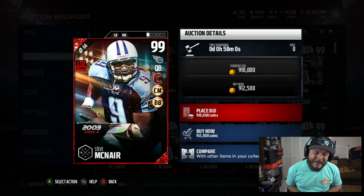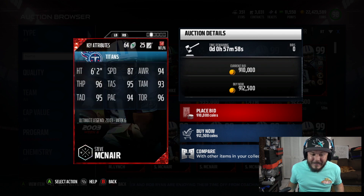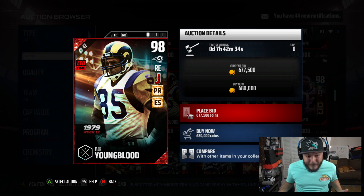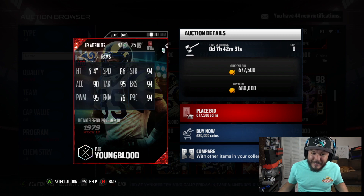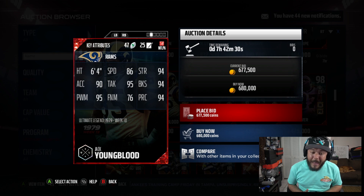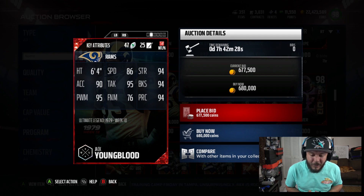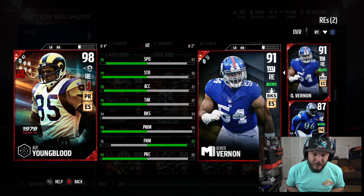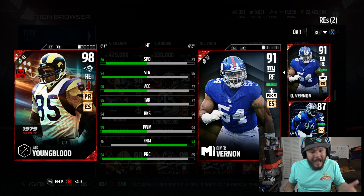Check it out though — 99 overall Steve McNair in packs right now: 87 speed, 93 short, 94 play action, 95 default. Little Jack Youngblood — I don't know who the dude is but he looks like a savage: 98 overall, 86 feet, 90 excel, 95 power movement, and 94 block. This card is low-key kind of glitchy. We're gonna compare them right here — it might be time to upgrade.